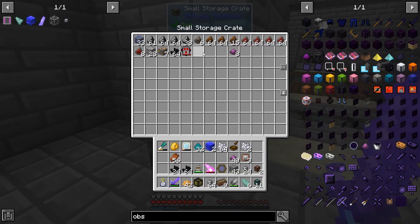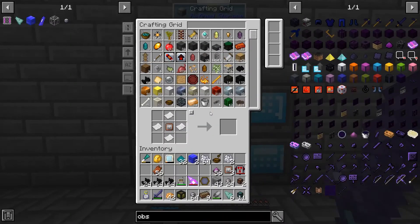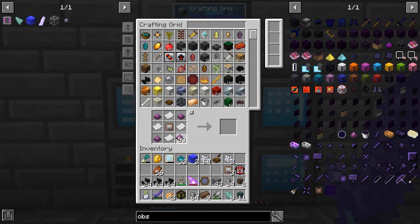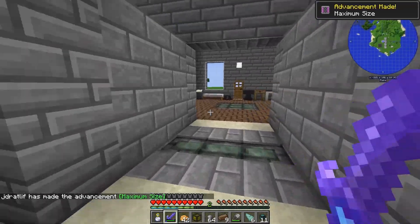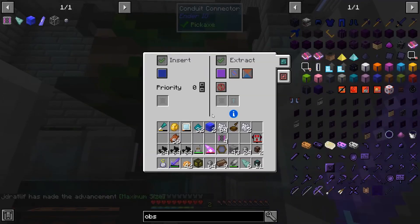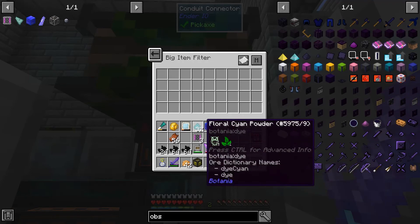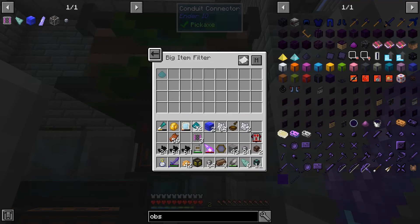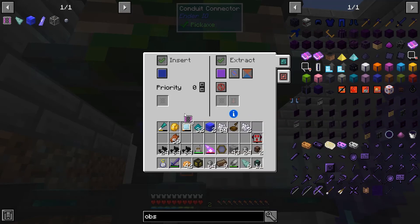That ought to be enough of that for now. Let's go see about the rest of this - one, two, three, four. We need one more of those but we can start with the four over here, then I'll go hunting for skeletons tonight. We're gonna put a big item filter in here, and you are going to whitelist cyan powder. We do want to match meta on this.